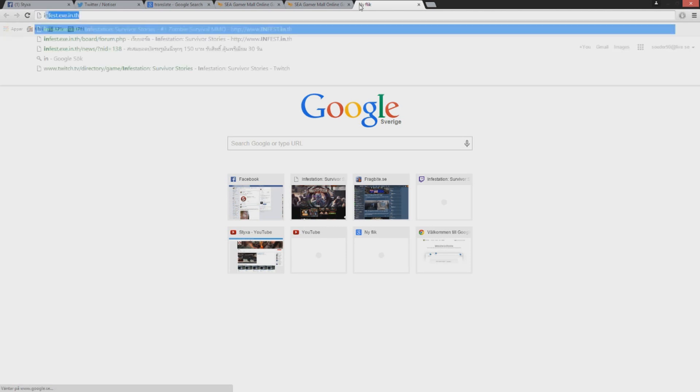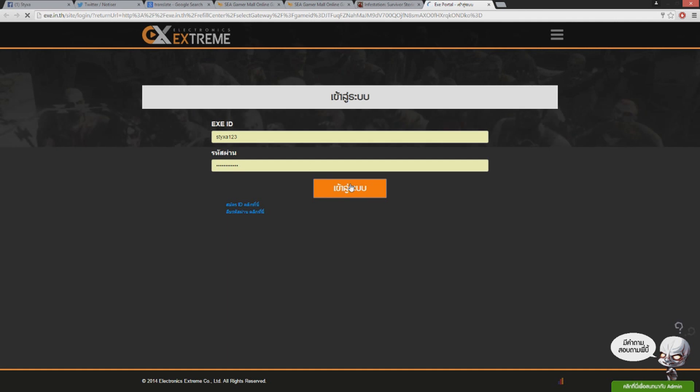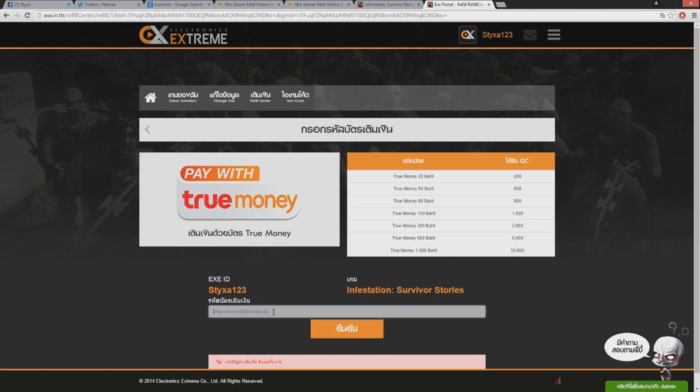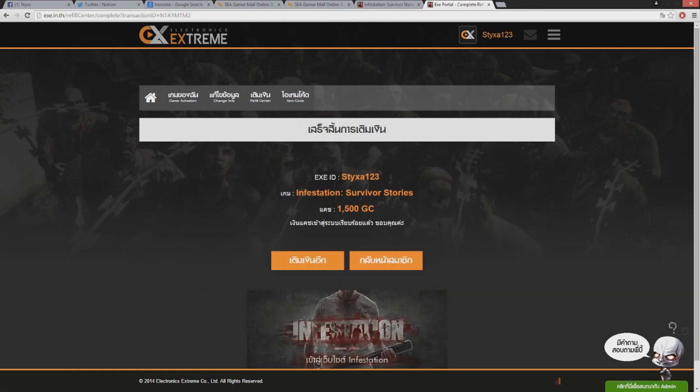We go to the Infestation Thailand game page, then we go to the Refill Center. We log in here, and then you pay with your True Money card. You go to True Money and enter that pin that you got from the site, then you press confirm. And now my friends, we've purchased 1500 GC for 150 baht.